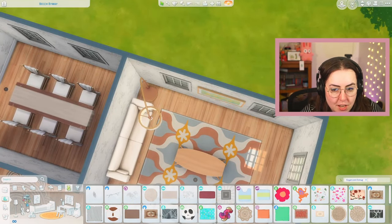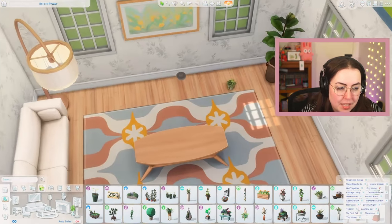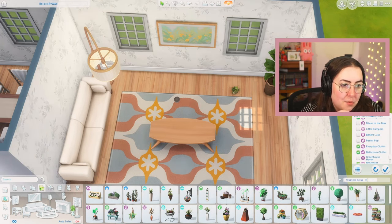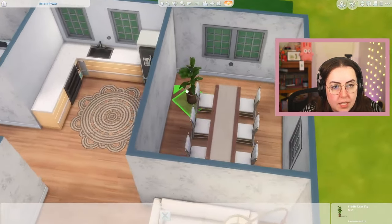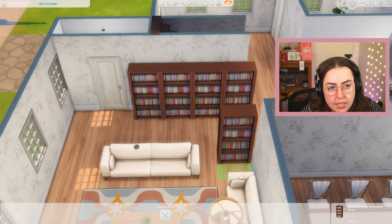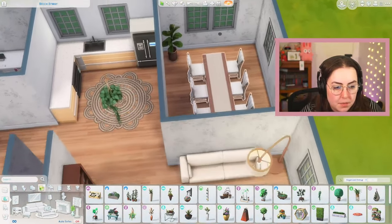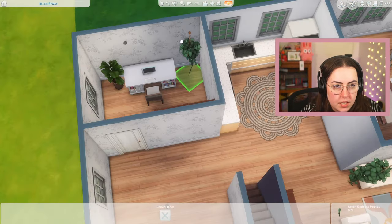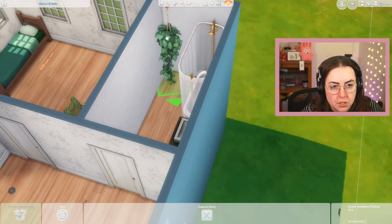We need a plant, and we haven't used Cottage Living yet — which is kind of shocking. But that saves us because we can use the Cottage Living plant. We're also going to use the Greenhouse Haven plant. This leaves only two expansion packs left and some two game packs — so we're kind of down to the wire on what we can use. We've got to find stuff with good swatches we can use throughout the house. Thankfully we can use these plants everywhere. I also don't have a trash can — I did not think of that.